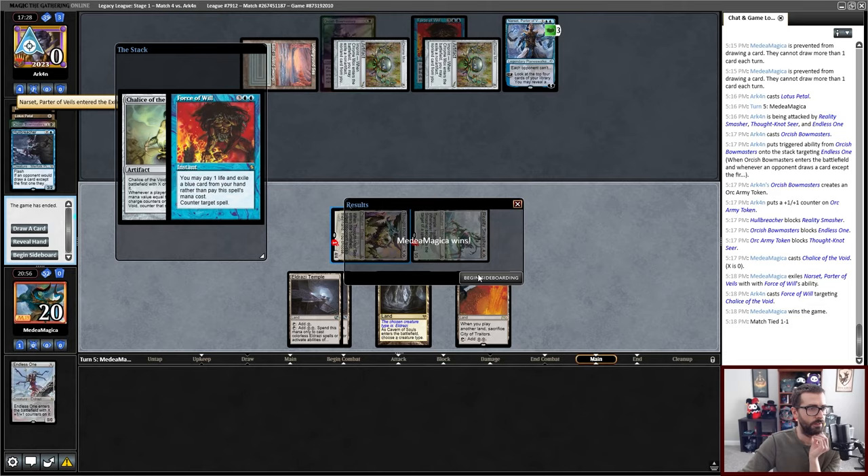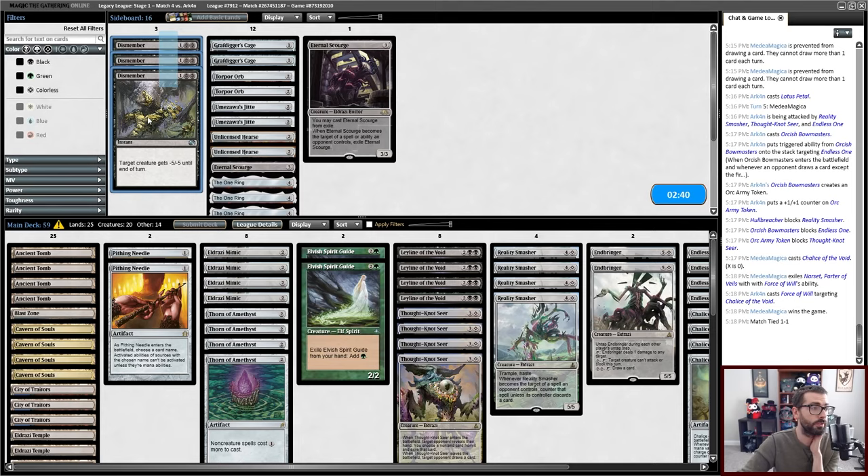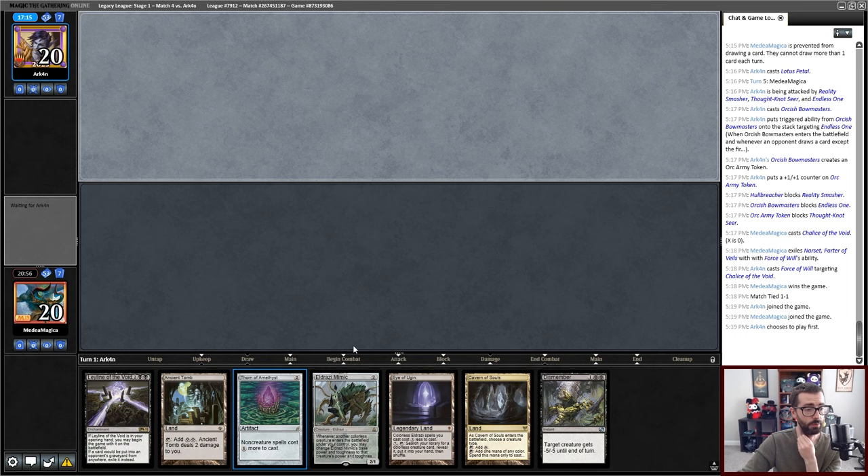When I'm on the draw they're also kind of nice versus Hull Breacher. Just get rid of Endbringer. Endbringer is a way to win through Bridge. I could leave those and just trim a couple of Mimics. I could also choose not to Leyline. Turn zero Leyline, turn one Thorn, followed by a Mimic, and I can hold up Dismember as well. That's about as good as it's gonna go.